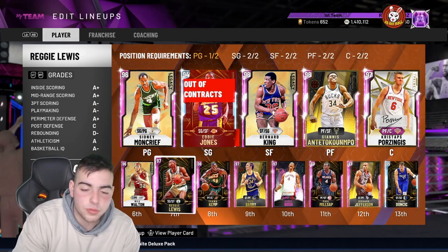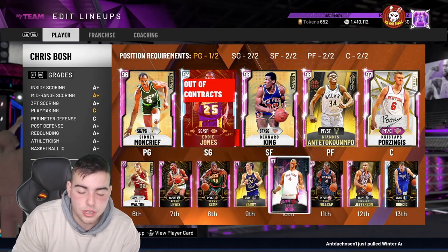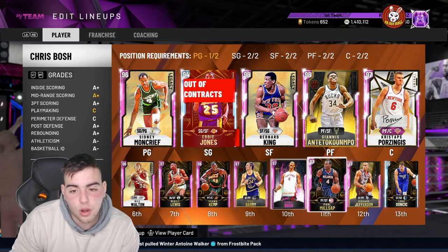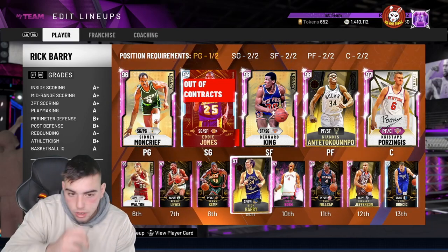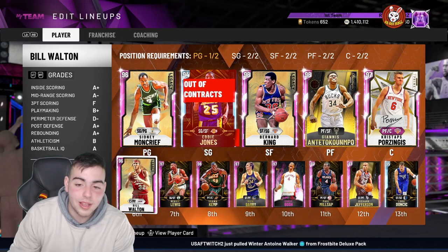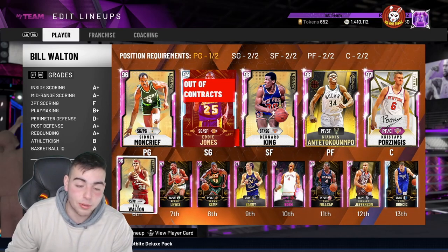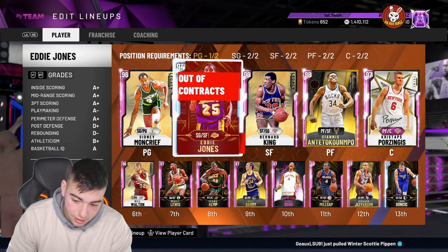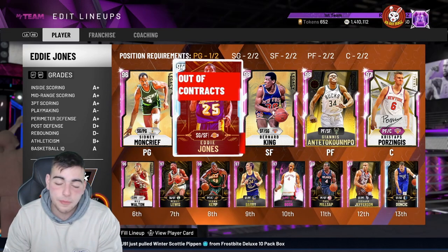Off the bench I have Rashad Lewis and Reggie Lewis. I want to keep Bosh at center — he's been bodying the game. Power forward off the bench, let me know. Small forward off the bench I have Richard Jefferson, he's pretty good. Point guard off the bench I'm thinking Pink Diamond Lin. Still gotta get Blake for power forward. I'm thinking Pink Diamond Marbury too — seven challenges away. I realistically have about 2.5 mil MT, so the grind has been real.